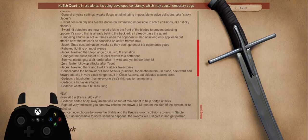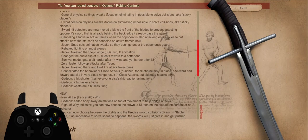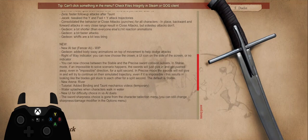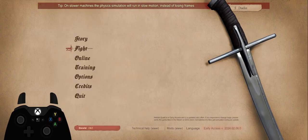There are several tweaks that were done which you can pause and read at your leisure. New AI tier: Fencer AI — work in progress. So there are a few more things that have happened.